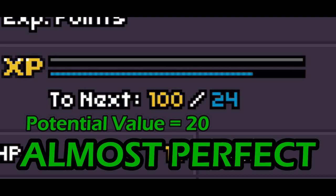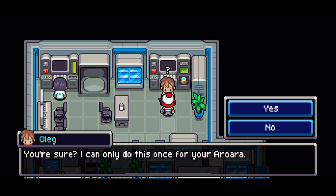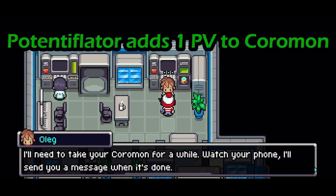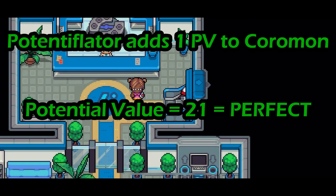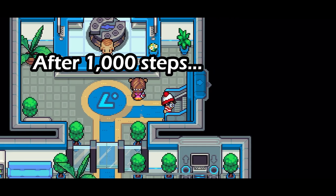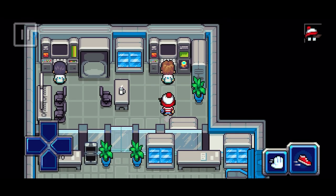How do you get a potential value of 21? You go to Donor Island and upstairs in the trainer hub, Oleg will take your starter for 500 gold and increase the potential value by one point, which will change potent to perfect. After about 1000 steps, you can come back and collect your starter from Oleg, and your potent starter will be perfect.